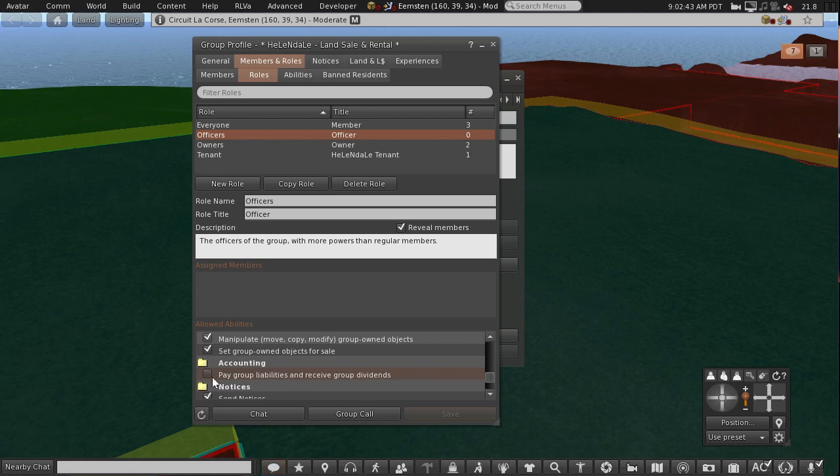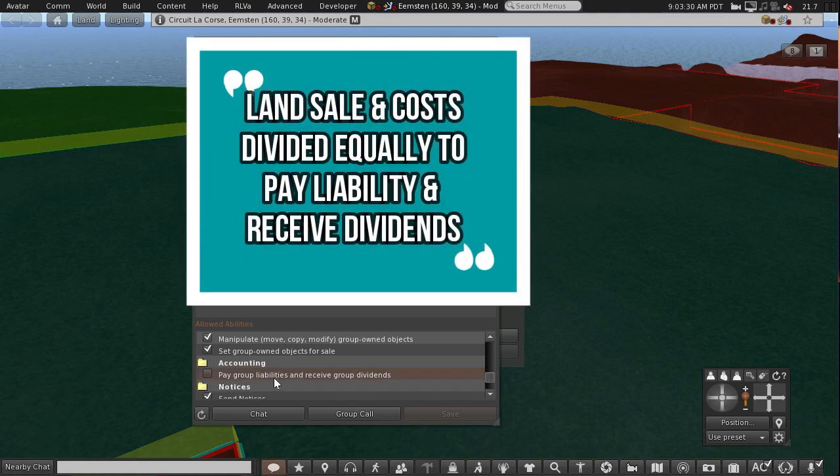Another ability to check is in the accounting. By default, only owners have this enabled. But if you give this ability to anybody else, then if the group land is sold, the proceeds are divided equally between anybody that has this ability and is paid the next day after the sale.